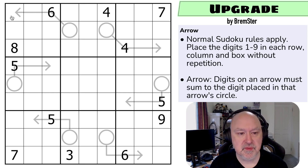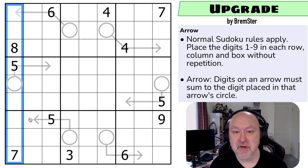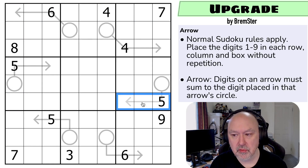Normal Sudoku rules apply. In every box, in every row and in every column, the digits one to nine must be placed without repetition. And then we've got arrows — the sum of the digits placed on an arrow must equal the digit placed in the arrow's circle. That's the rules of the puzzle.